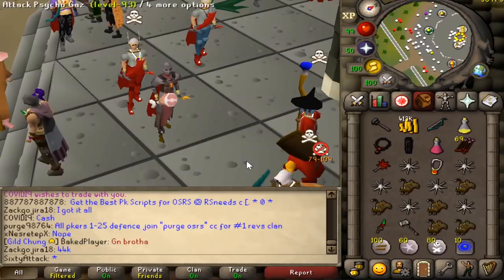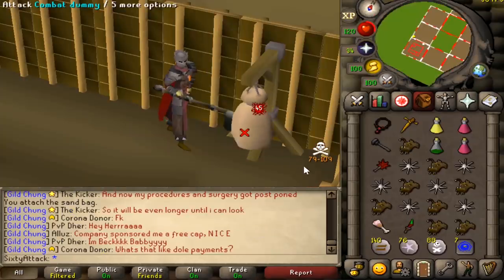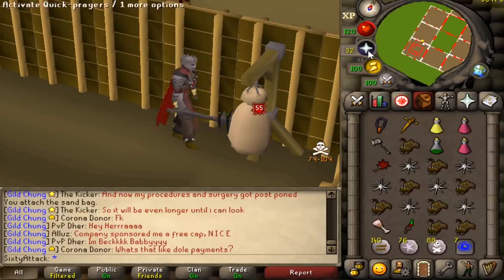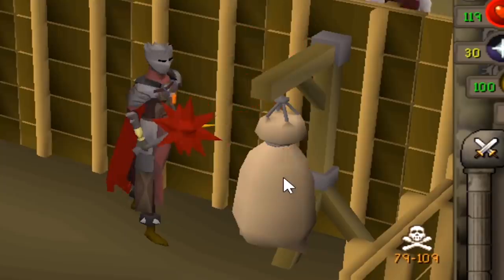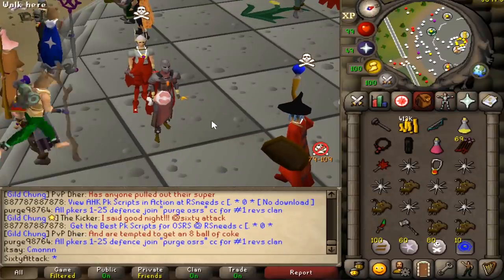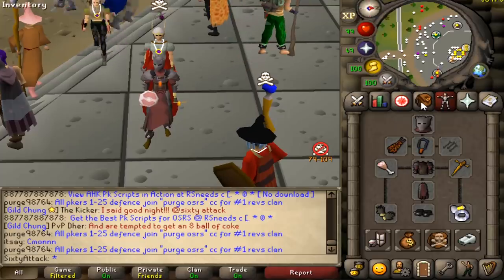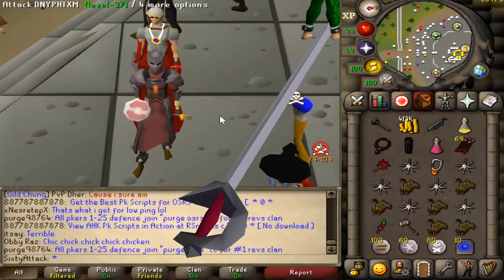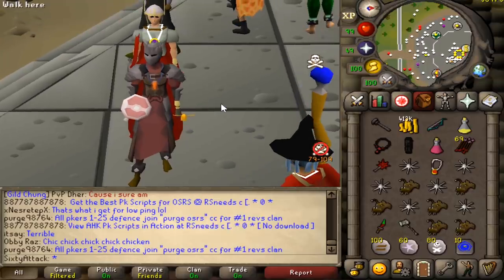That's at magic shortbow speed which is pretty incredible. We're going to see 45s with G mole, 42 with DDS, 55 obby mole, and also a 61 with the dragon mace. So on top of the ham joint we are going to be using lots of different weapons and just trying to smite people. The amount of DPS this does is pretty insane, especially at 94 combat.